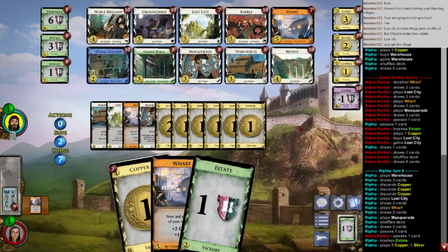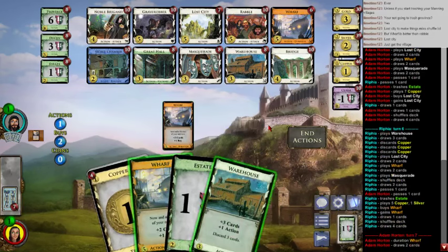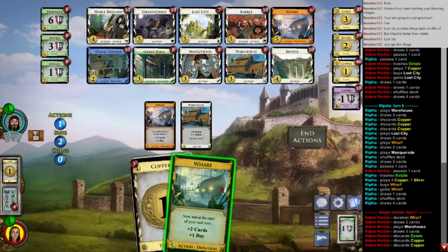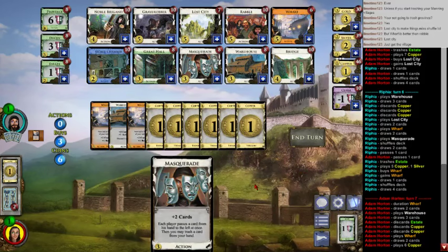You only have one Wharf though, and you played that Wharf this turn — getting another Wharf is really good for you right now. This is awkward — two Lost Cities in those bottom four cards and I'm going to draw a whole bunch of dead stuff. Whatever, this could be worse. I just top-decked two Lost Cities, so given that I didn't draw either Lost City, that's about as well as things could have gone.